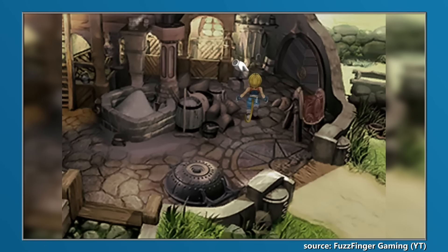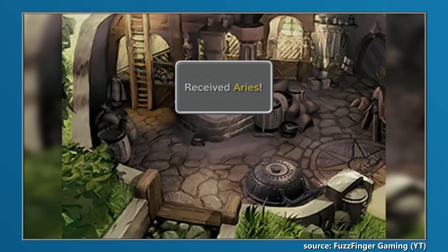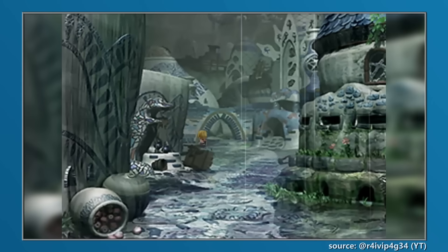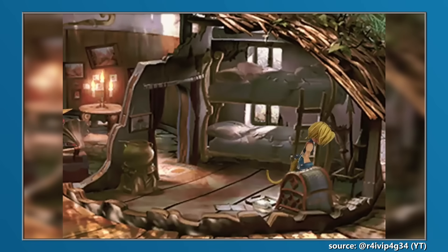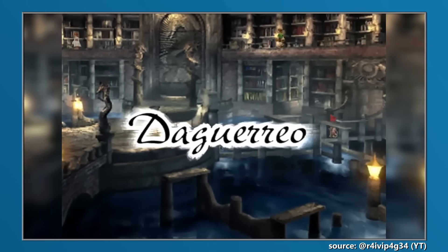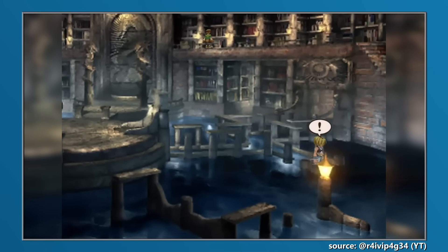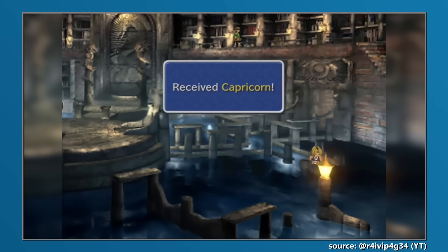By the time the player did venture to Treno and met Queen Stella, they were likely able to claim a few rewards from this quest already, as the Aries and Cancer coins were both found easily while following the critical path of the main story. The others, though, would prove to be a little less obvious to obtain, often located in places the player would not think to check or even possibly go to, requiring the player to search every nook and cranny of the areas they were passing through.